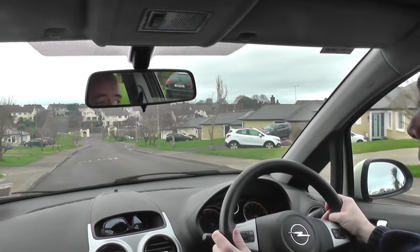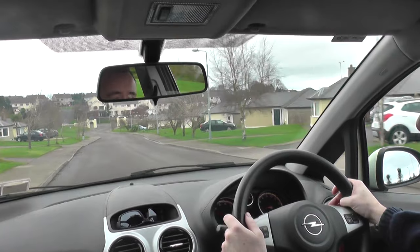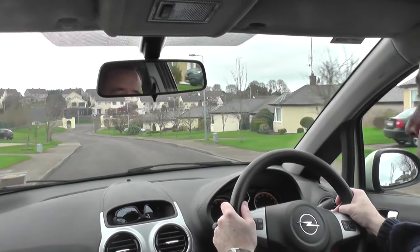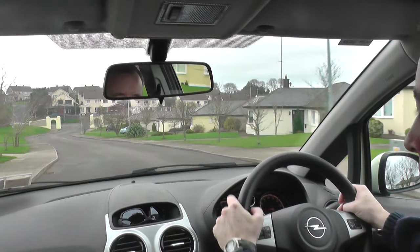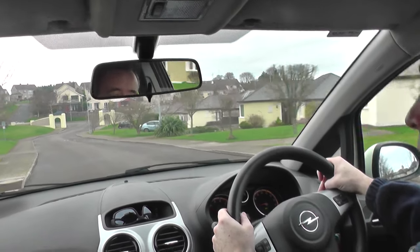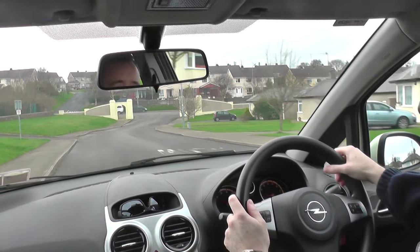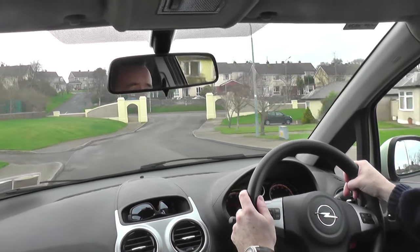Going down this hill, I see the slow sign, so I'm going to keep it nice and slow — just covering the brake, giving the brake a little tap to slightly slow down. Absolutely no coasting; there's no need to use the clutch here, just tapping the brake. At the end of the road I come onto a busy main road and I'll be taking a right.